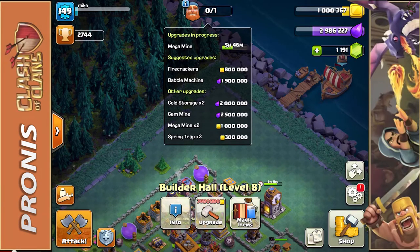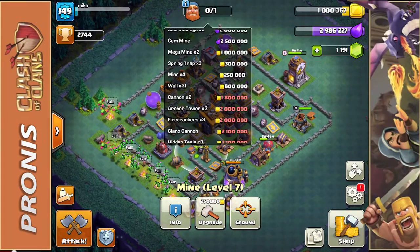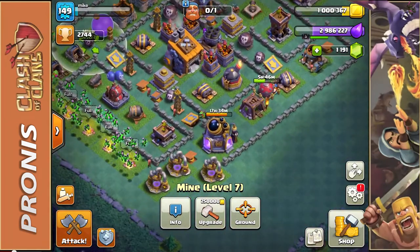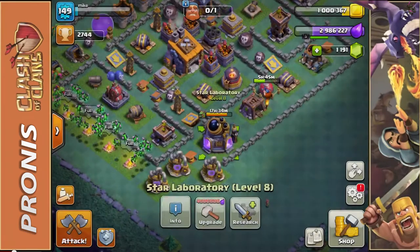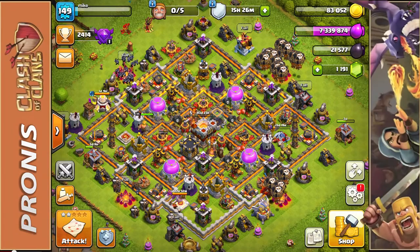Right now we are upgrading our mega mine, working from the least expensive upwards. The four mines around the map are next, as well as hopefully upgrading our minions very soon — it's only a 3.5 million elixir upgrade. The baby dragon upgrade is ending in 17 and a half hours, so by tomorrow I should have 3.5 million elixir saved. Let's hop into a match!